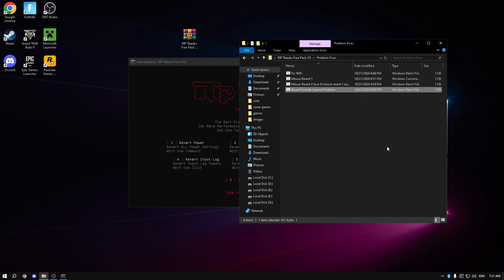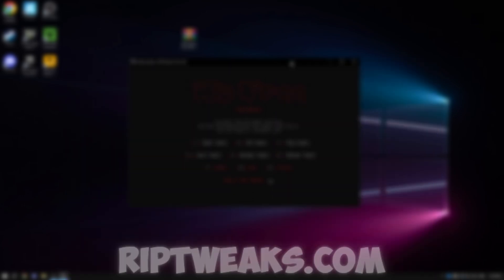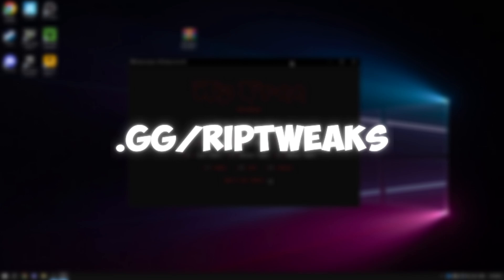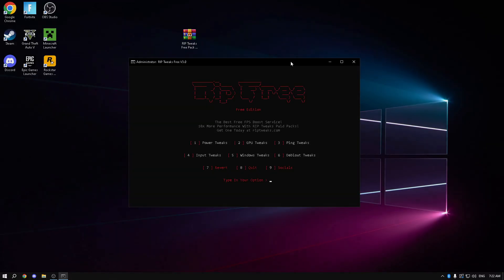It's really simple and easy — you've fully optimized your PC in under 5 minutes. If you've seen a big difference from this, you're going to see a much bigger difference from the paid pack. Check out Riptix.com or stay in the Discord server for new updates — a new V3 pack is dropping this Friday. Thanks for watching, see you in the next video.